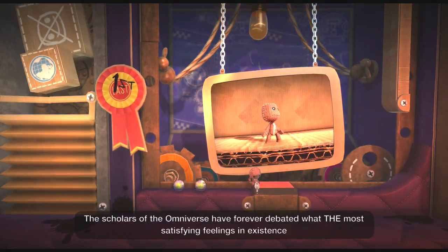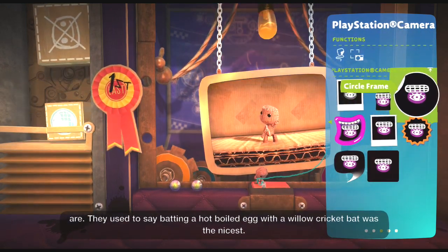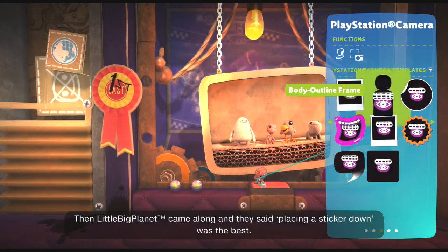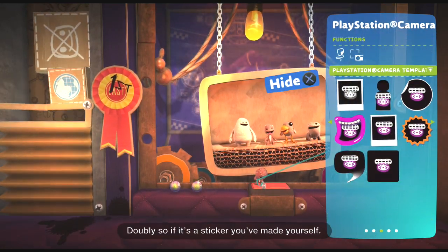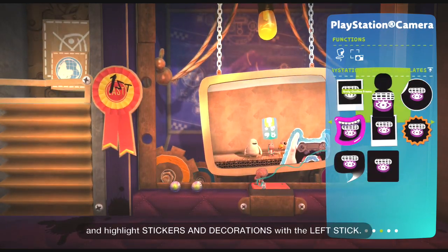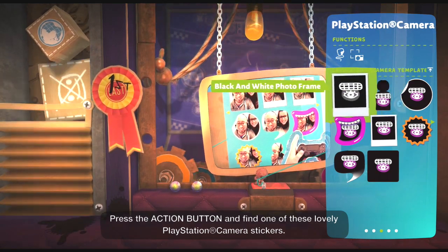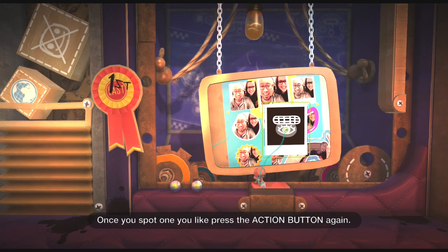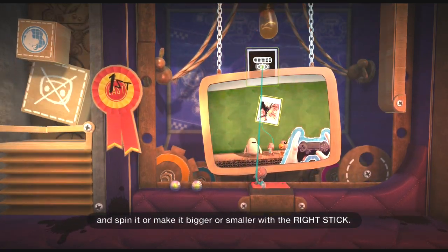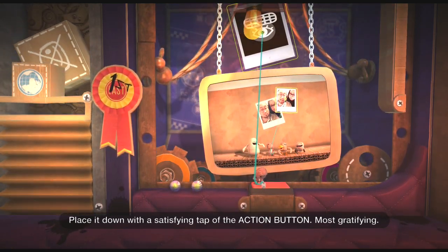The scholars of the Omniverse have forever debated what the most satisfying feelings in existence are. They used to say batting a hot boiled egg with a willow cricket bat was the nicest. Then LittleBigPlanet came along and they said placing a sticker down was the best — doubly so if it's a sticker you've made yourself. To begin, open your poppet with the menu button and highlight stickers and decorations with the left stick. Press the action button and find one of these lovely PlayStation camera stickers. Once you spot one you like, press the action button again. Now you can move it around with the left stick and spin it or make it bigger or smaller with the right stick. Place it down with a satisfying tap of the action button. Most gratifying.